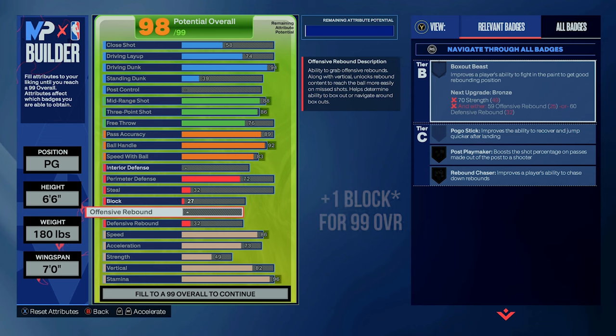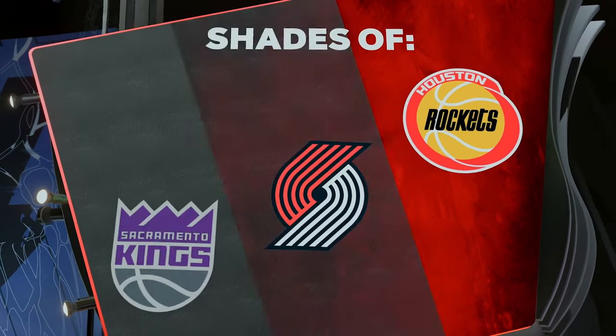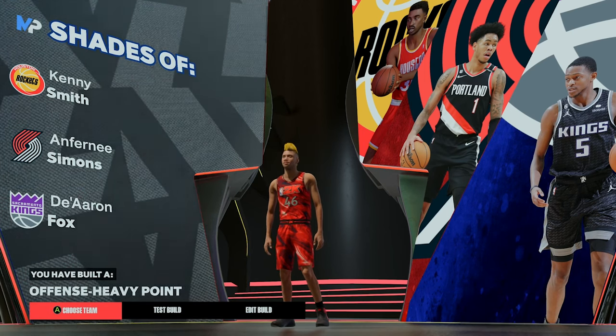And there you have it — my 6'6 offense-heavy point guard. It's more of a niche build because I know a lot of people prefer having defense, but this build is extremely fun to use once you learn the dunk meter. I appreciate everyone for watching, it's been Spill, and I'm out.